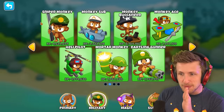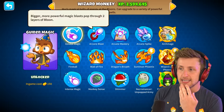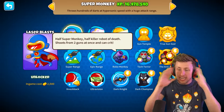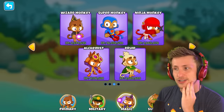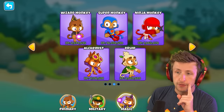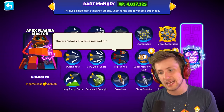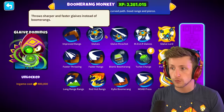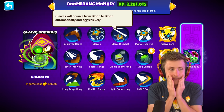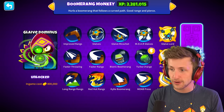For my T3, I'm thinking Never Miss Targeting — that might be the play. Or do I get Dragon's Breath? What if I go Robo Monkey? Double Shot throws two Shurikens — I don't think I want that. Remember, since I went Double Shot, it doubles any projectile I have. I could go Spike-A-Pult, Triple Shot — oh my gosh, Triple Shot would be crazy. Glaive Ricochet! I think I'm going to go Glaive Ricochet for my T3.